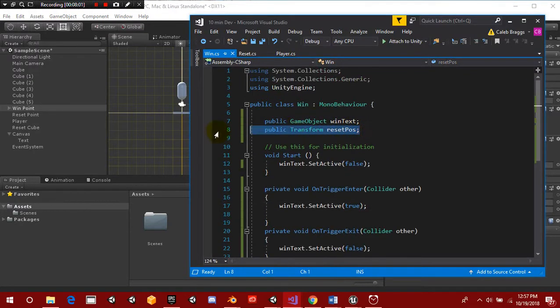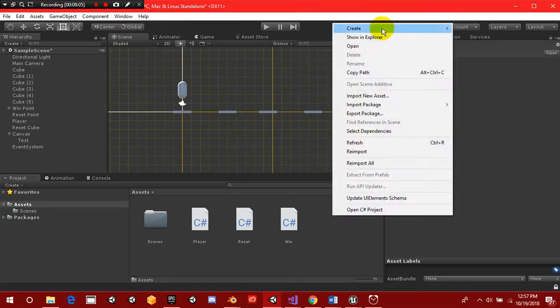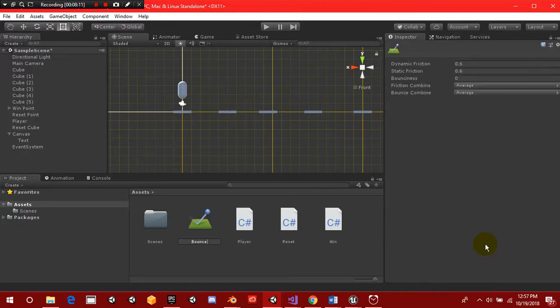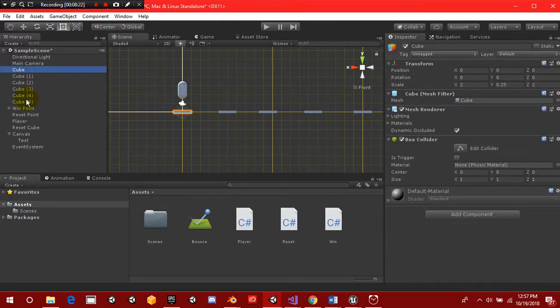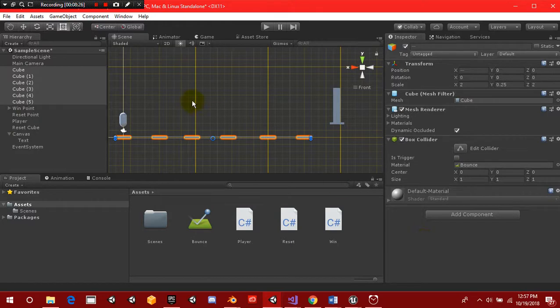We also need to create a physics material — we'll call it 'bounce'. We set dynamic friction to 0, static friction to 0, bounciness to 1, friction combine to Minimum, and bounce combine to Maximum. Then we grab all of our normal cubes and add the bounce material to them.